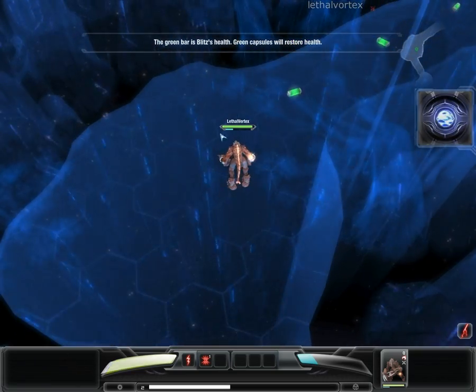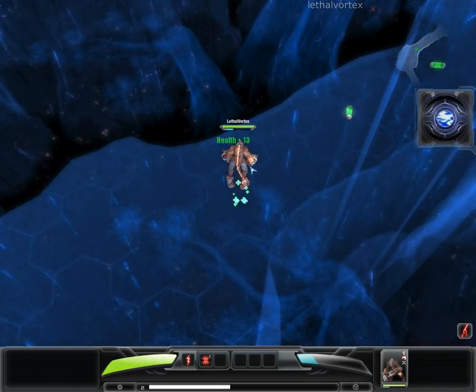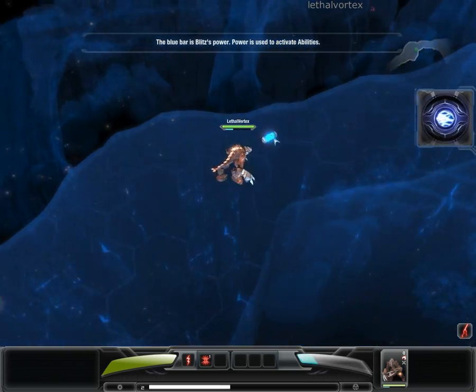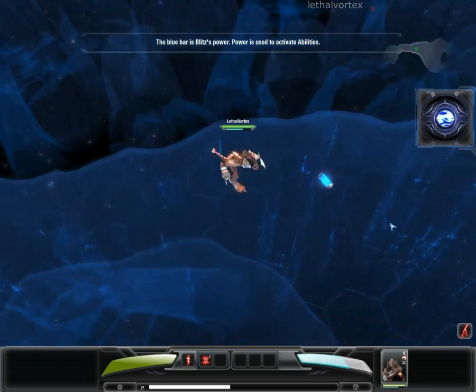The green bar is Blitz's health. If it falls to zero, Blitz will perish. Green capsules will restore health. The blue bar is Blitz's power, and power is used to activate abilities.